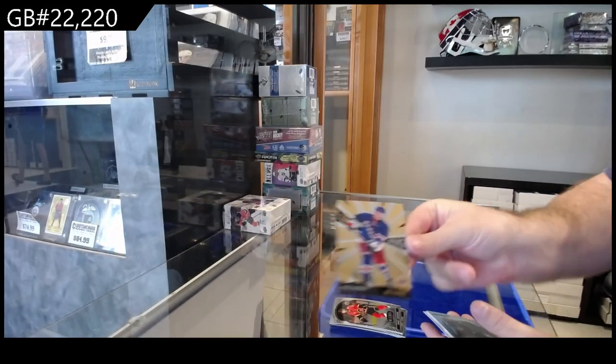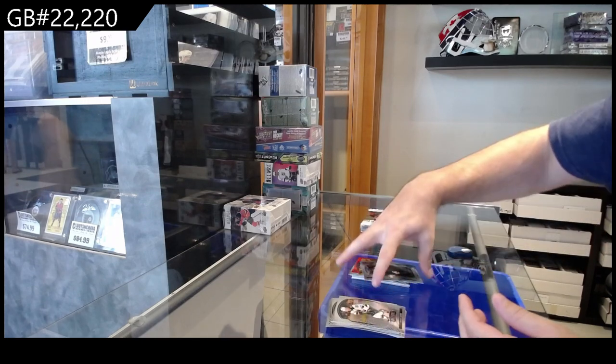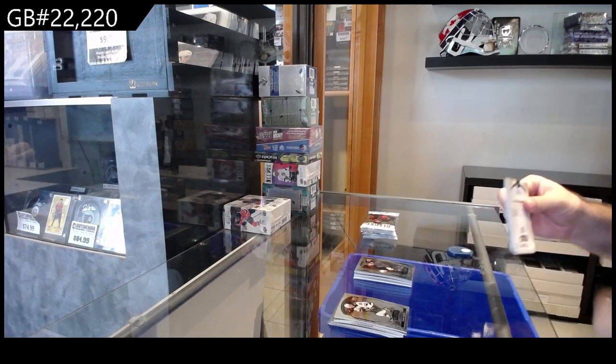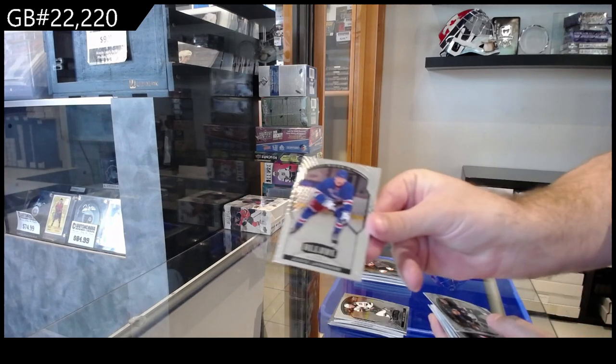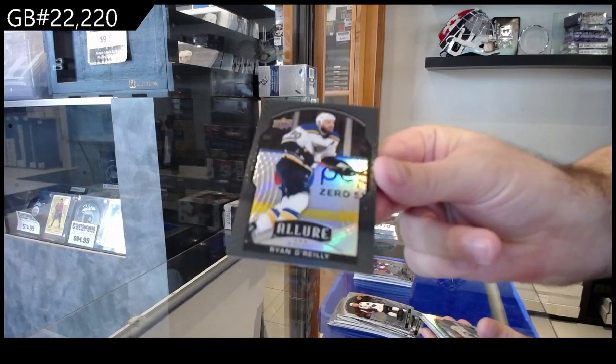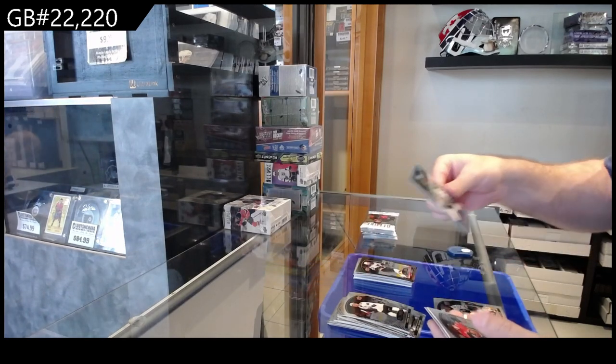We got a Grand Entrance for the Rangers of Lafreniere. Short print of Krebs for Vegas. Rookie for the Rangers, Lafreniere. Black rainbow of Ryan O'Reilly for the Blues. Short print of Ottinger.